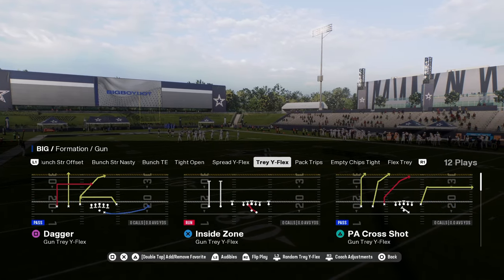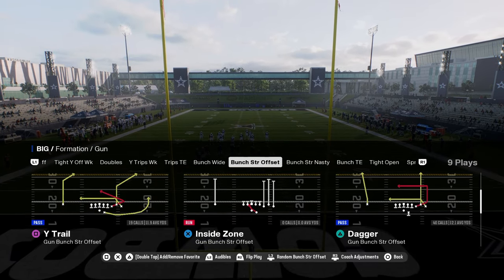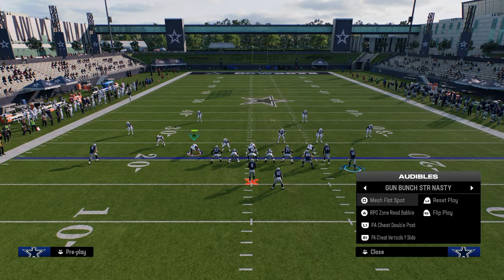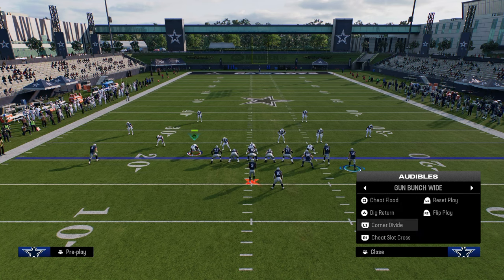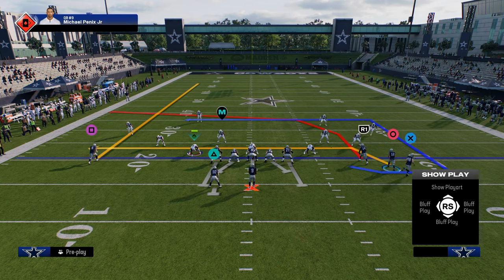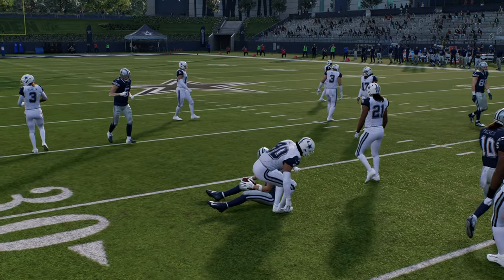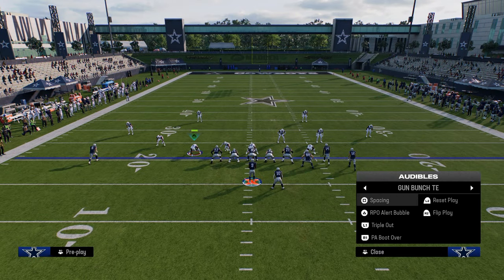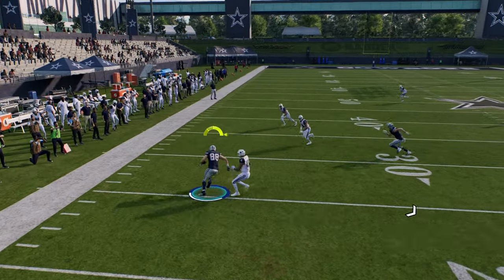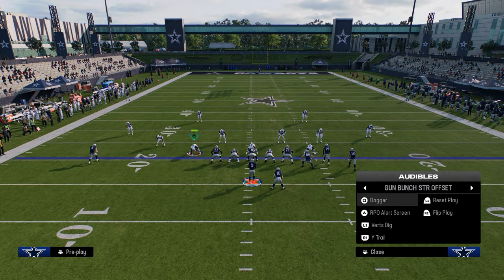They have a tray Y flex to audible into as well as Packer trips. If you're running this playbook, you want to be audibling around. A simple audible from bunch to bunch wide is really good — go to cheat slot cross and drag circle, maybe stem this guy up one. The other thing is coming out in short side bunch and audibling to wide side bunch into PA boot over, running a route combo that forces a high-low read consistently. These are just really good money formations.